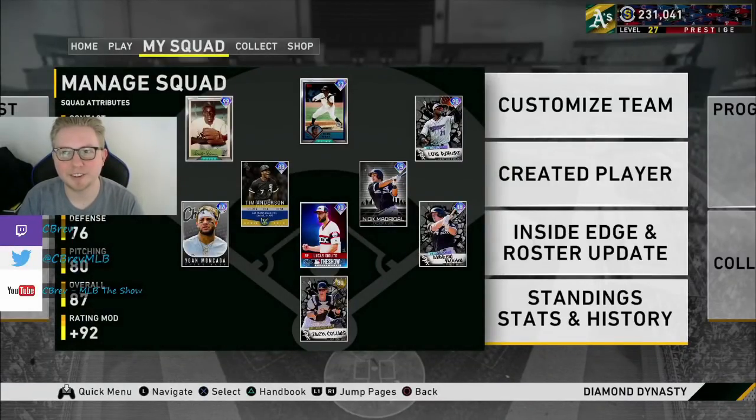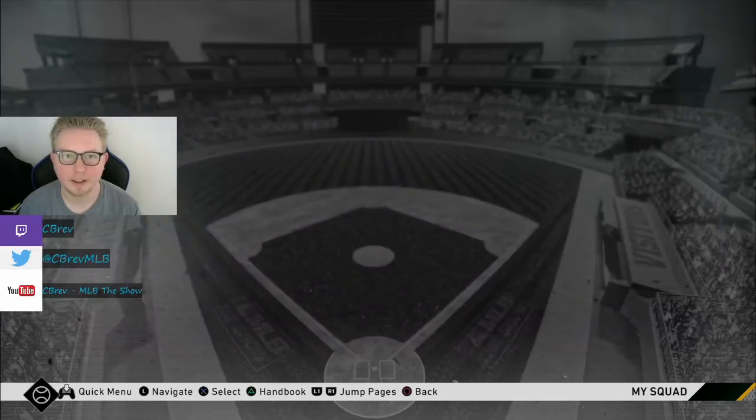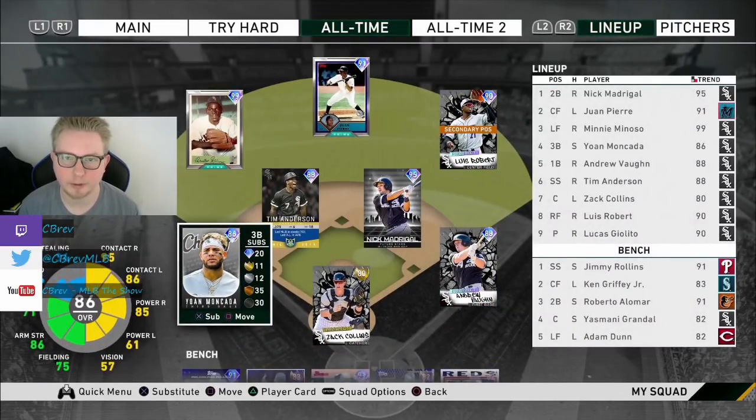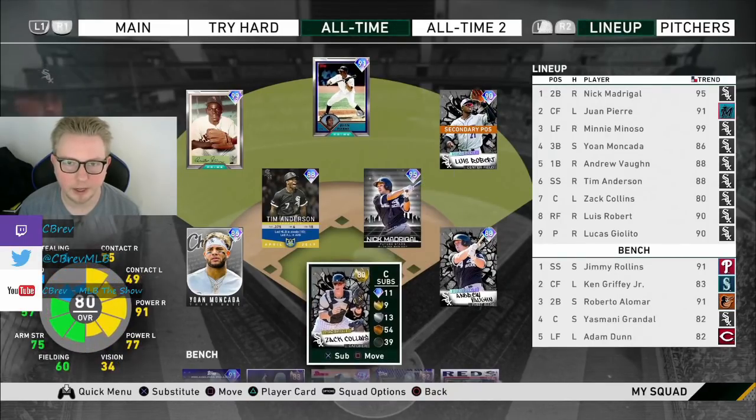What is going on guys? It's C-Brab. Welcome to another all-time team build. Today is episode 1 of the Chicago White Sox. This team build is actually looking pretty nice. They've gotten a lot of cards, especially from some of the younger players in the league right now.